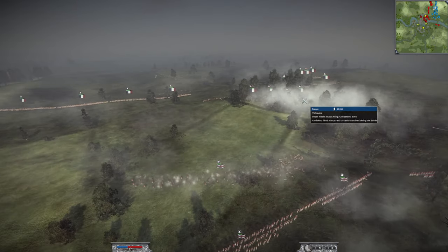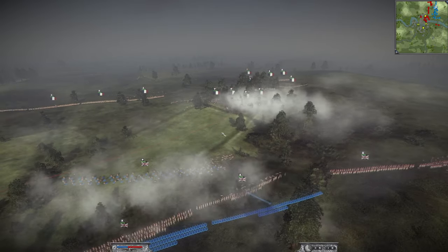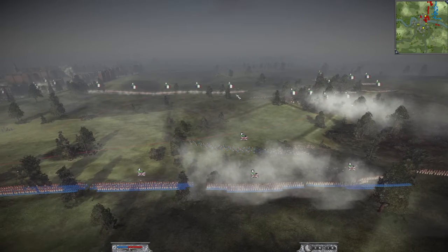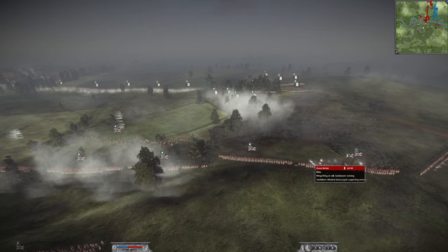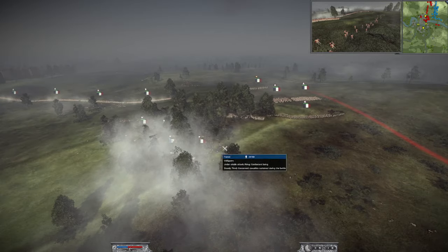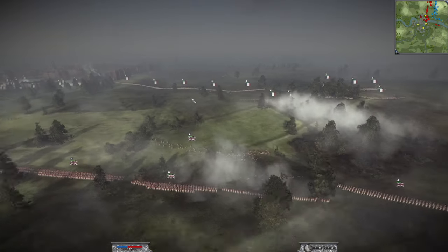Getting so annoyed by the voltigueurs that I wanted to bring some guys forward, but if we brought our foot forward he would just bring his foot forward and shred them. If we brought our light infantry forward he would just bring his light infantry forward and shred us. He was just out-microing us in everything. There's a little flanking force putting just enough pressure on our lines, and these foot guys have basically no troops left from just being picked off by voltigueurs - crazy.